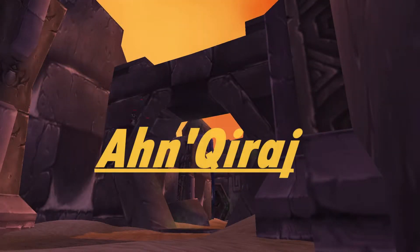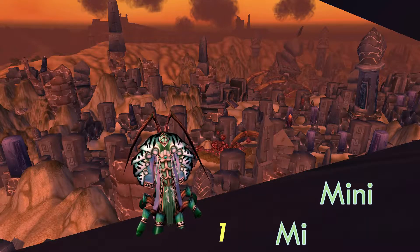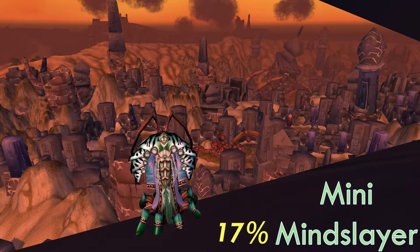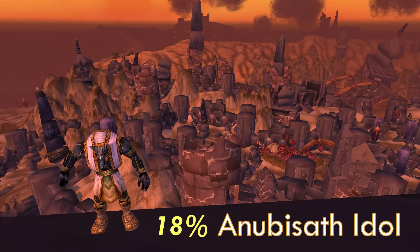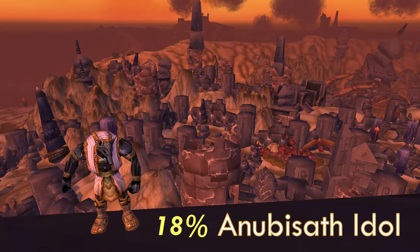The first two battle pets I want to show you are from the Ankaraj raid. The first is the Mini Mind Slayer, which has a 17% chance to drop from Ankaraj, and we also have the Nubisath Idol, which has an 18% chance to drop. They're both on the lower end of the drop rates, but you still do have a chance.